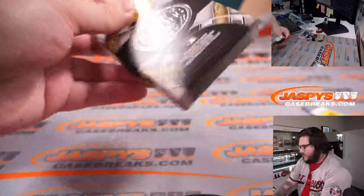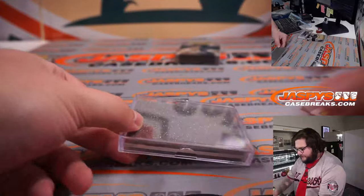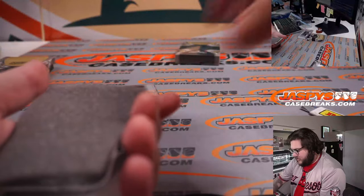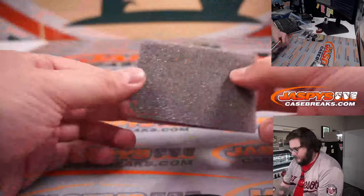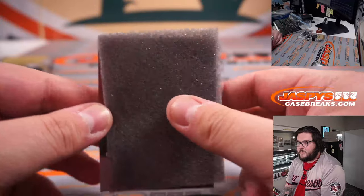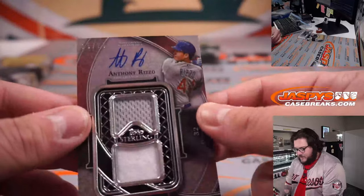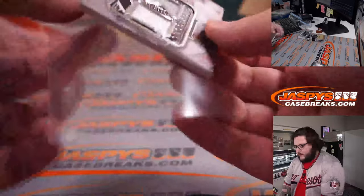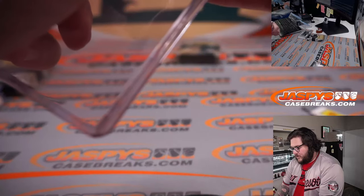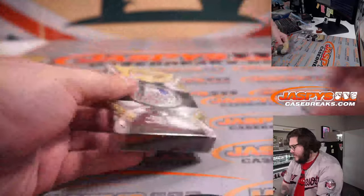World Series Champions is our first box in box number two. Carl, good luck once again — this could be a plethora of players. Anthony Rizzo, still playing, our first active player of this break. 15 out of 25 on the dual patch auto. 2016 MLB World Series champion with the Chicago Cubs — curse breaker, keeps the ball in his pocket, throws the glove in the air.